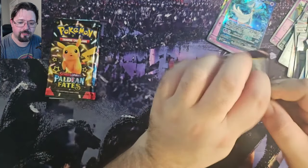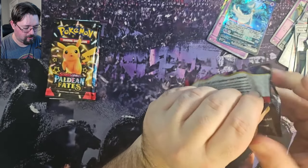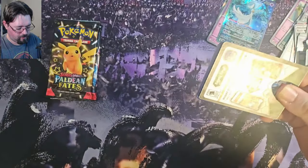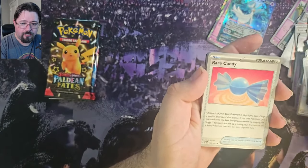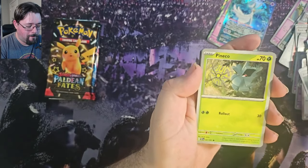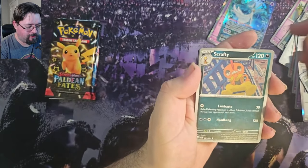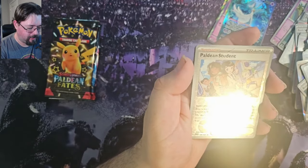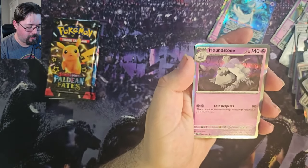We've got four packs left. Pack 6 — we've got a Natu, Rare Candy, Cottony, Pine Coat, Whimsicott, Scrafty, Electric Generator, got the Reverse Paldean Student, Reverse Fido, and a Foil Houndstone.